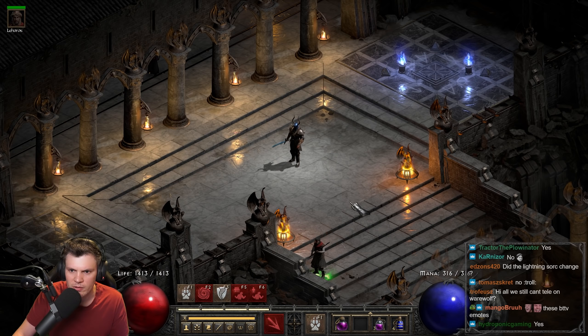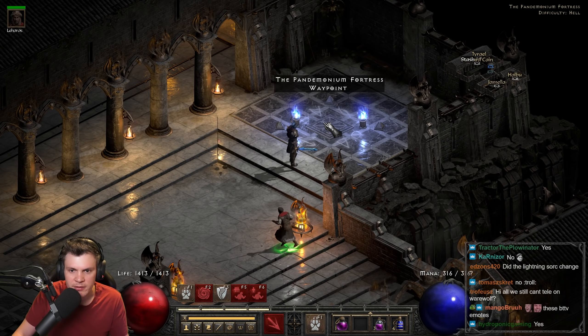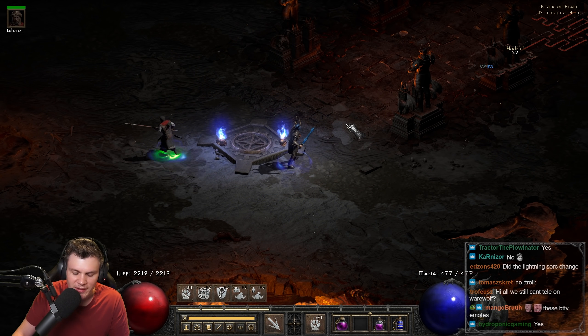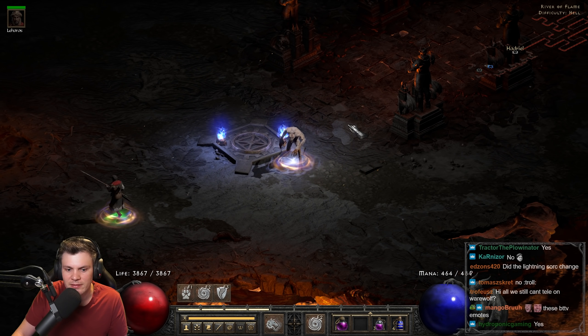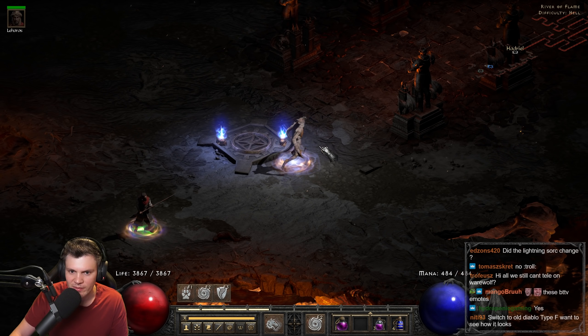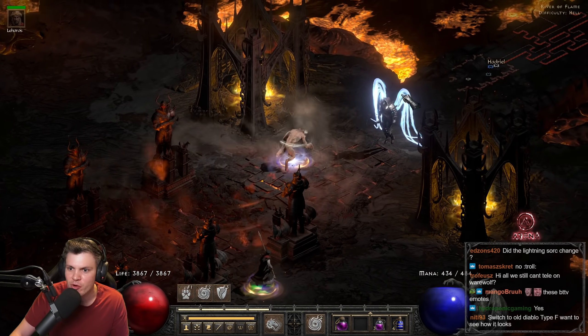So we're at about 10k physical damage with 2k elemental. They did say in PTR that you could cast battle orders and battle command in shape-shifting form, but that doesn't appear to be the case right now — it won't let me cast. Maybe that'll be tweaked when the patch goes live. But you can actively cast hurricane and cyclone armor while in shape-shifting form.